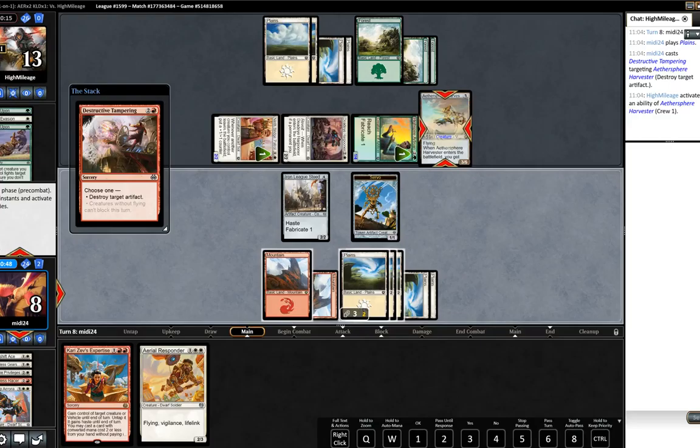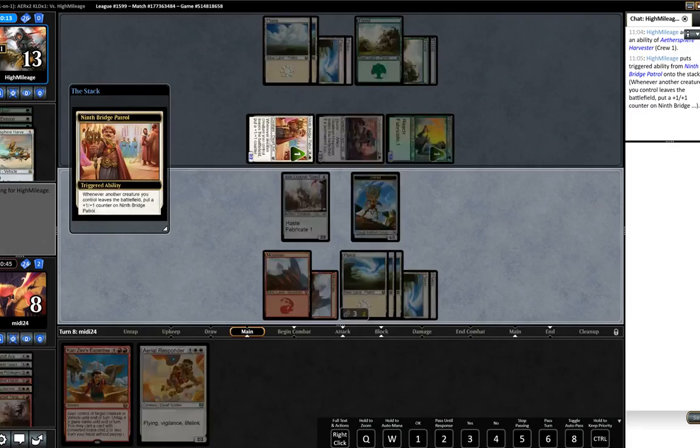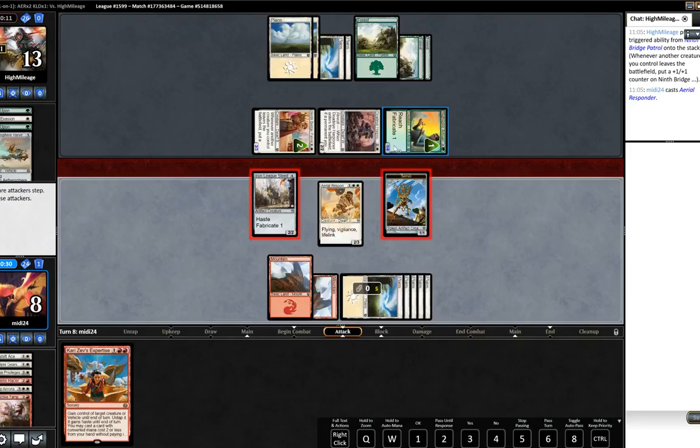The opponent's going to crew it - not really sure of the purpose of that given it's going to die anyway. He's just effectively giving away three damage. Oh, he's looking because he then gets the pump on the Ninth Bridge Patrol. Okay, we'll play Aerial Responder. We will swing with both because we want to get our opponent as low as possible - our opponent does not have lethal on the table and we want to try and kill our opponent next turn.